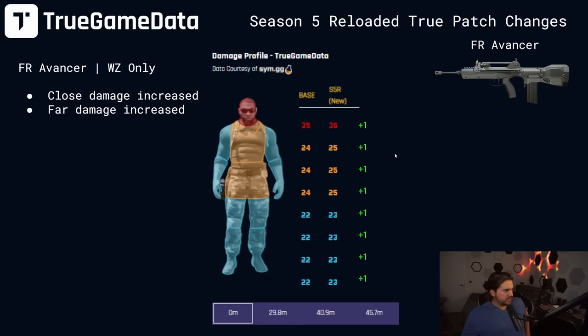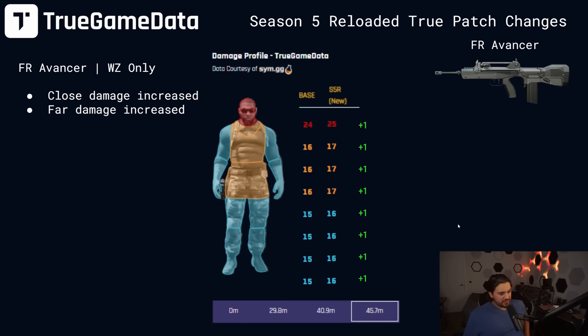Next up we have the FR Avancer. The changes were close damage increased and far damage increased. In the first damage range, it's plus one damage in all the drop offs. The middle ranges didn't change — this is just the last damage range, also plus one damage in all those drop offs.